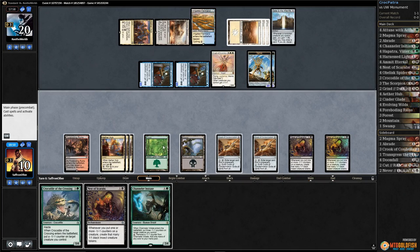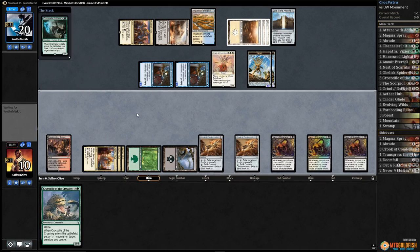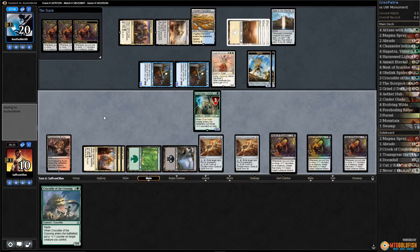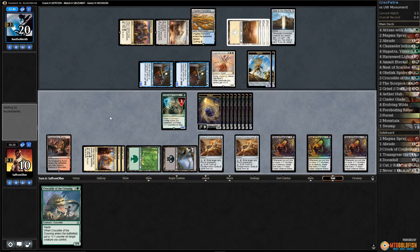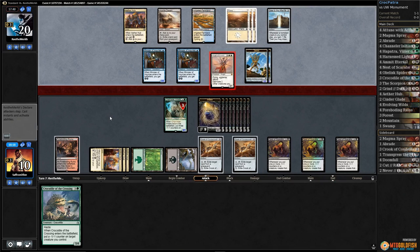Play a land. Do we need to leave up Crook, or doesn't it even matter at this point? One, two, three — play Nest of Scarabs, this is gonna be pretty sweet. Play Channeler Initiate — boom, boom, boom, boom! That is some 1/1s. So we're not just dying to Angels anymore; we have some defense up. Cataclysmic can still be annoying and we do need a removal spell for the Angel eventually.